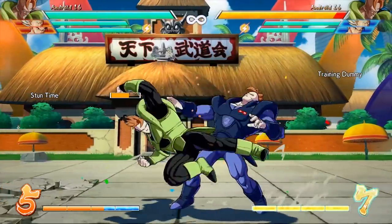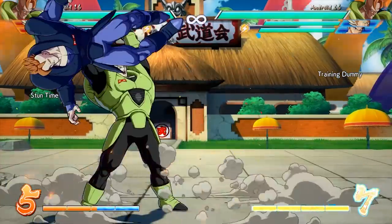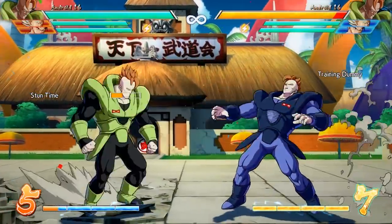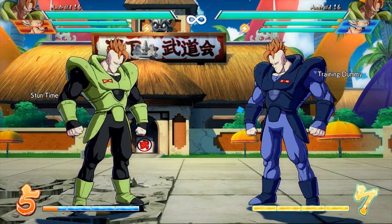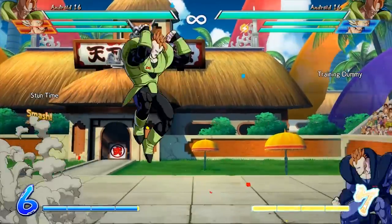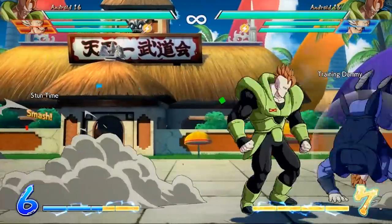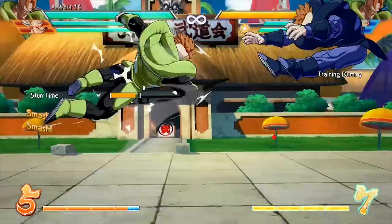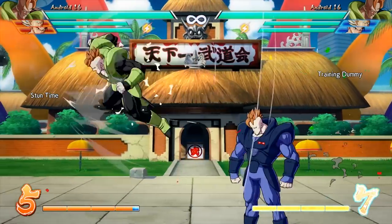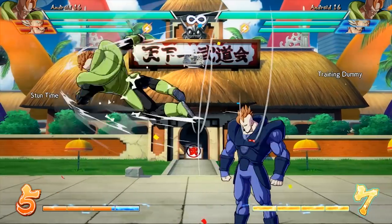It might not seem like too big of a deal, but in reality, a lot of comebacks were made when you just landed a hit and Dynamite Drivered someone. A lot of comebacks were built off of this mix-up and anything else you could do off of it. That armor was such a big help — even back in the beta days, this armor has always been one of 16's best moves. So in actuality, 16 got some of the hugest nerfs we're going to see, at least in this patch.